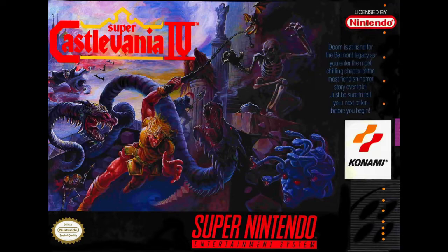Every hundred years, the balance of good and evil becomes disrupted and Dracula is resurrected. Who are you going to call when you have a dangerous vampire infestation on your hands? In Transylvania, they call on the Belmont clan. In Super Castlevania IV, you play as Simon Belmont. Traverse the countryside and hunt down monsters, ghosts, and demons as you fight your way to the evil count himself. Are you ready for a showdown in the wicked demon castle?